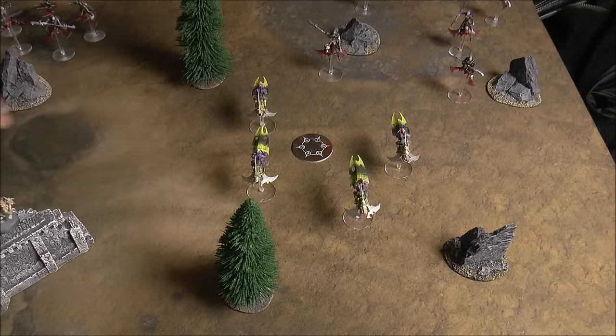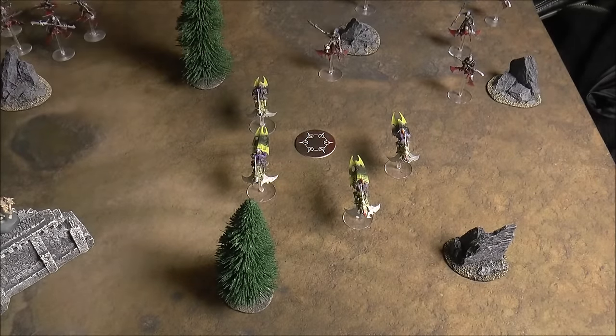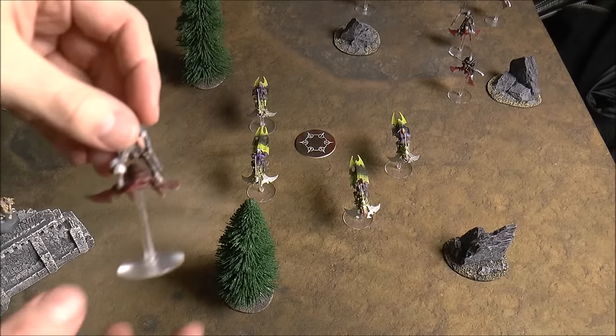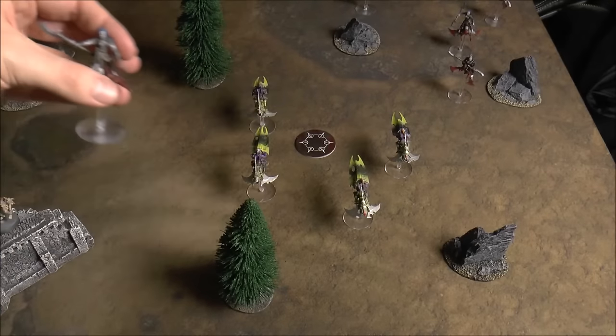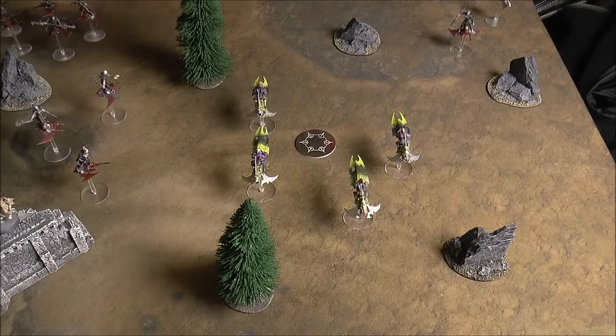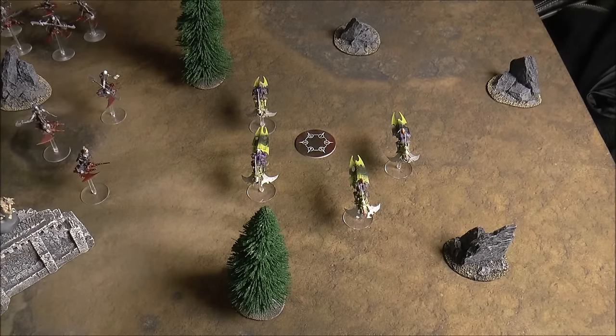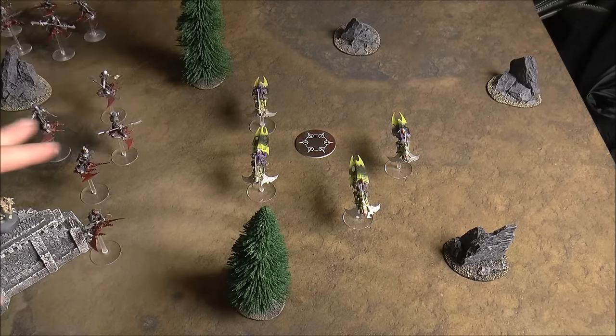You randomly roll a die to determine which side of the table the attackers come from. The attacker places one model on that table edge and the rest within nine inches of that model. You typically want to come from the target's rear because it gives a better attack modifier. The person getting ambushed gets an emergency turn based on how much they lost the roll by.